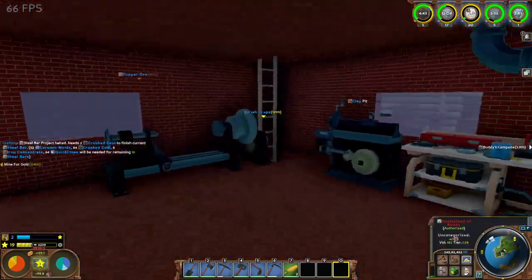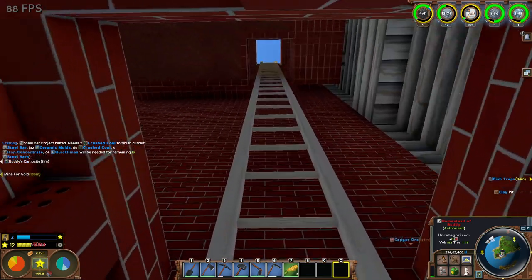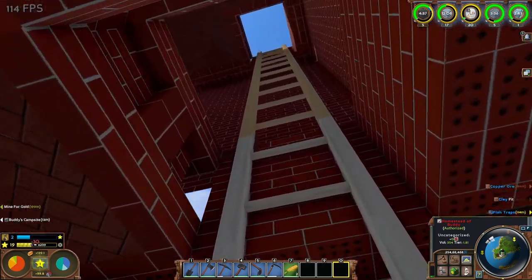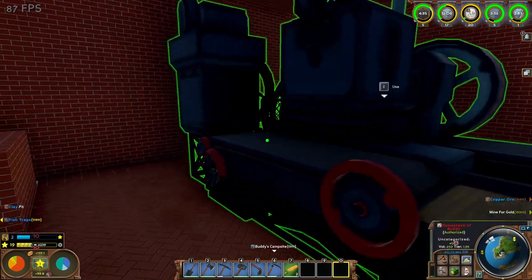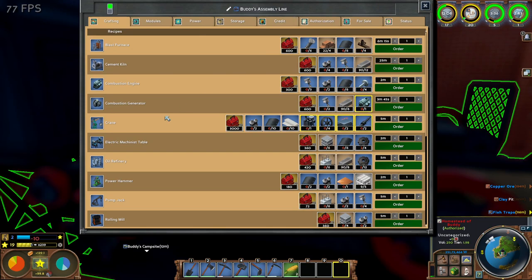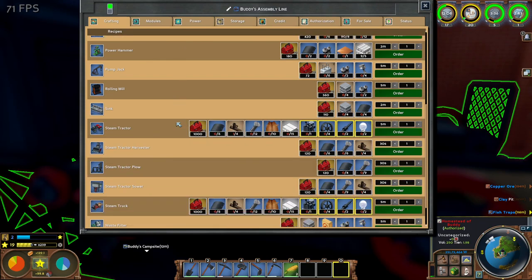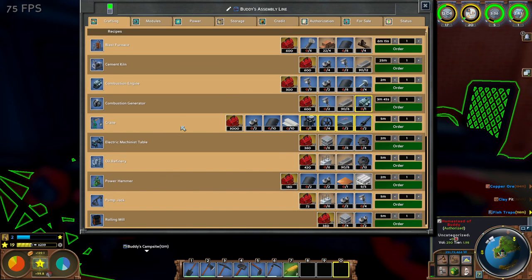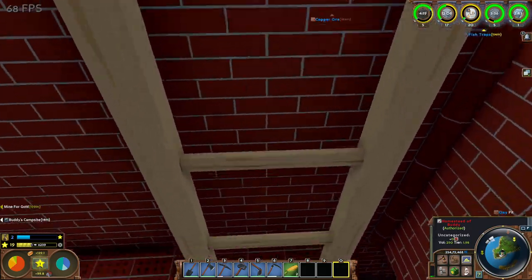Up here with those two, and then up on the next floor here is the assembly line I got so far. We are making quick progress here. The purpose of the assembly line...